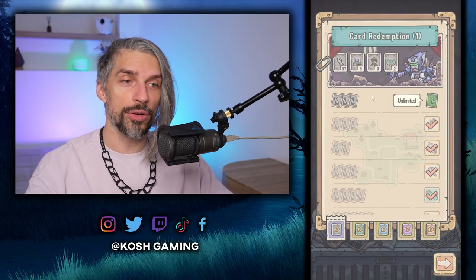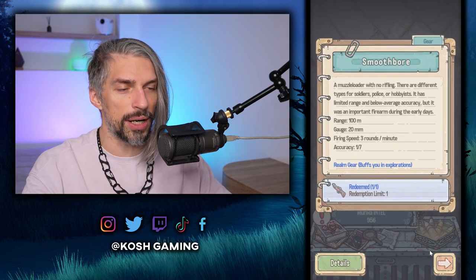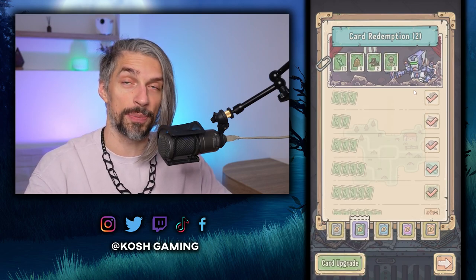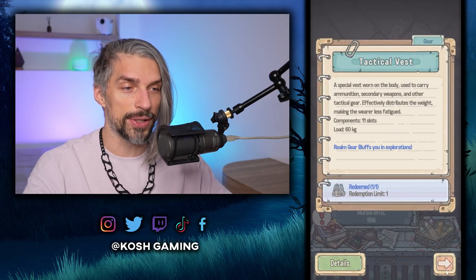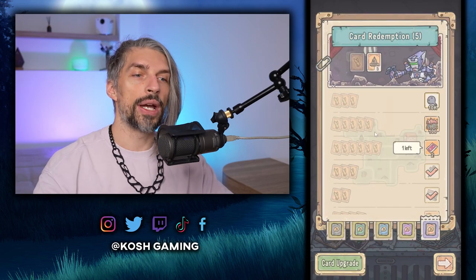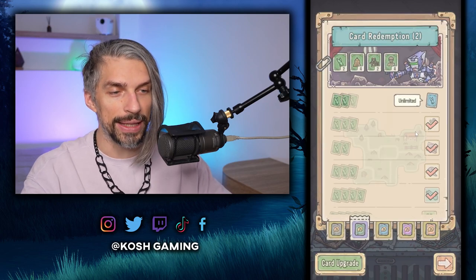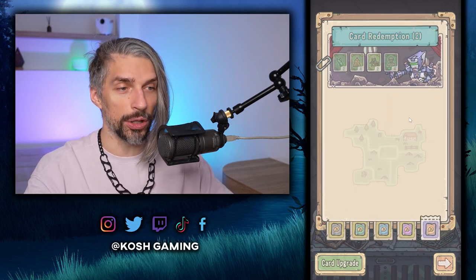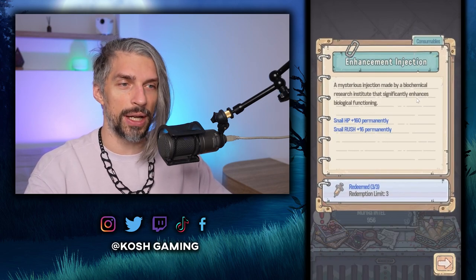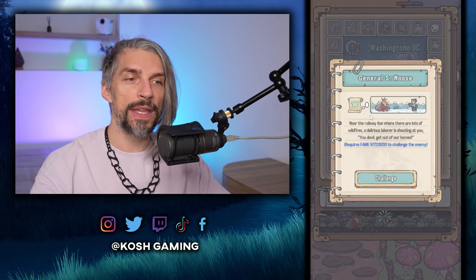Now for card redemption — I haven't seen anything really unique here other than the gear you need to upgrade your exploration item. As always, get the unique exploration gun up to red rarity because it helps a lot. Early on I'd advise focusing on Intel to get a small boost at the start of runs. Injections are good for extra stats but overall there are no game changers here — pretty straightforward.